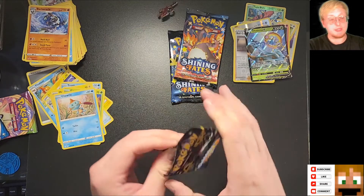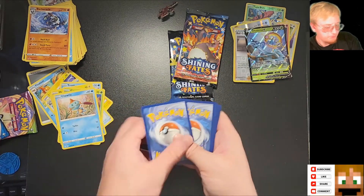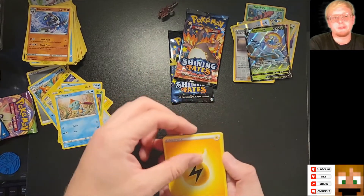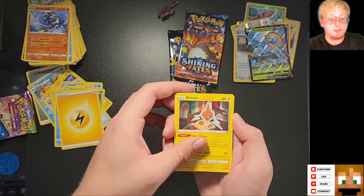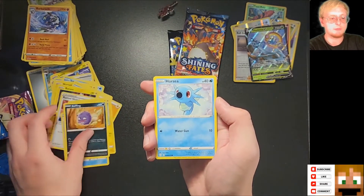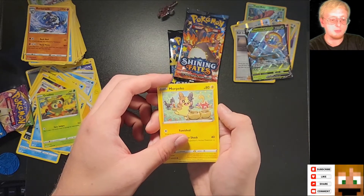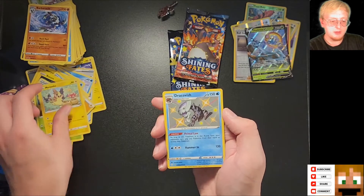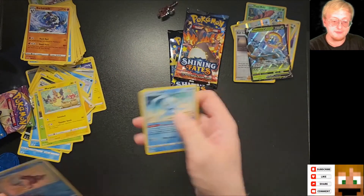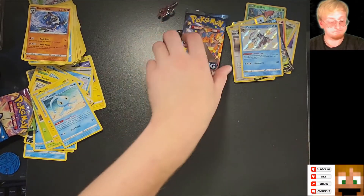We have another Dreepy Pack here, and honestly I'd be very happy with Shiny Dreepy. Lightning. Rotom — that's great, I love Rotom. Rusted Shield, Floatzel again, Shinx, Koffing, Horsey, Brookie, another Morpico — I think I like that art even more because Shuckle is also one of my favorites. A Shiny Dracovish! That's very exciting, I'm very happy with that. And then a Mana Fee. A Shiny Dracovish, guys — that is awesome.